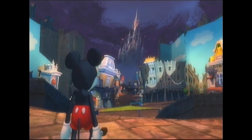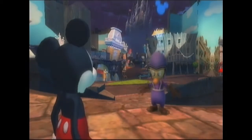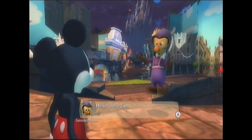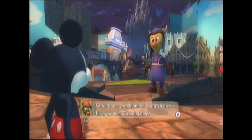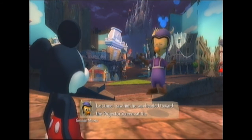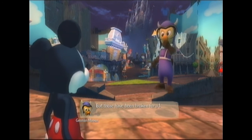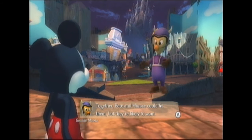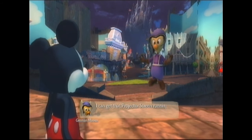So Oswald decided to fix it up a bit. Welcome to Mean Street, our main hub. It's all our fault pretty much that this world is destroyed, and Oswald kind of already knows that — which is what the problem is — and so does Mickey. I might have just spoiled part of the game, but it doesn't matter. The point of this game is to restore the land or destroy it even more.